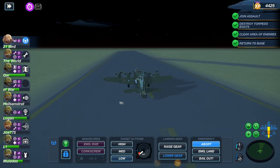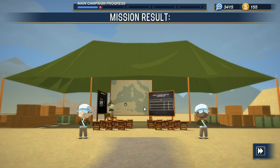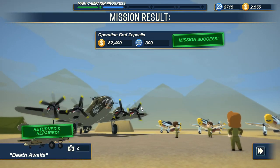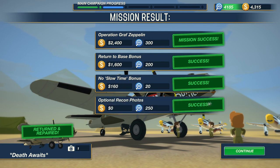But we just won the first chapter of the campaign. Radar guy can call fighter support — is that what radio for recon does? We got $4,000, so that's I think enough to upgrade two of the gunner spots. But that's where we're going to end things with this video.